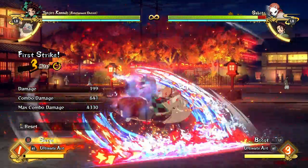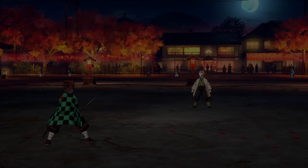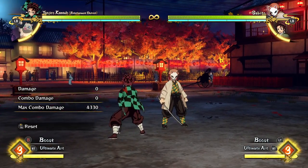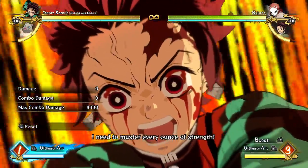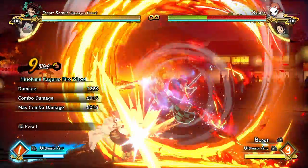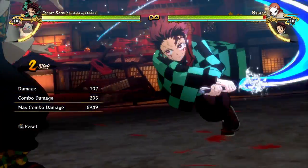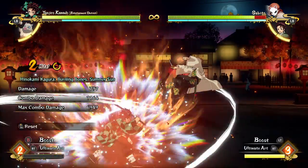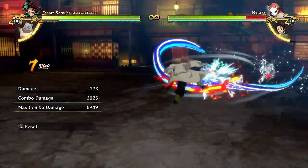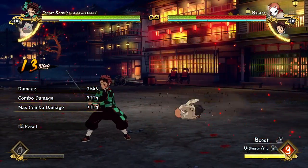In boost mode, his boost attack isn't anything impressive — it doesn't do too much damage and doesn't lead to a hard knockdown, so just go for damaging combos. In surge mode, you're mostly going to be doing one special move rather than switching between two. His ultimate has a decent activation and you can connect it off of most enders including your flame dance — just mash it and it'll hit the opponent right before they hit the floor for an easy guaranteed ultimate.